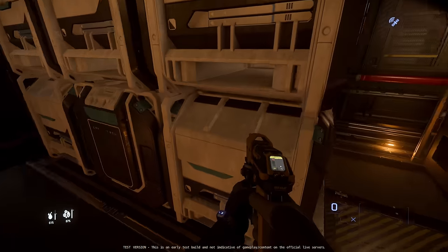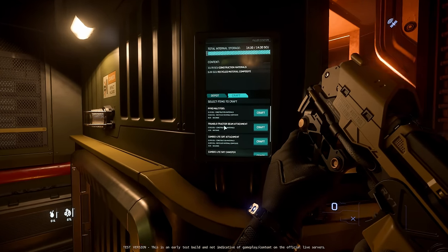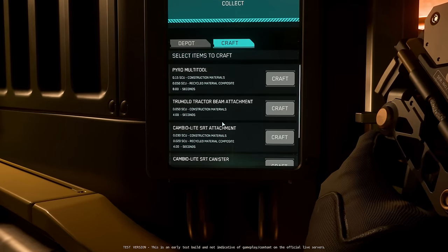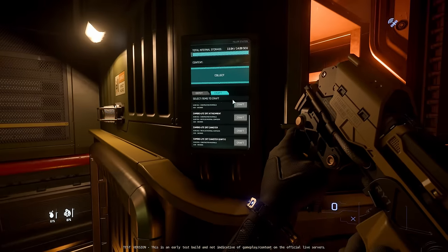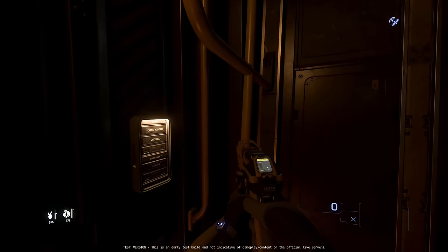I could do what I did at the beginning of the video and move all the boxes. I've already got 14 there and then another 14. The crafting looks different - it's got different requirements. I've only got construction materials, let's see if I can build that. It takes four seconds and then it pops out here and you can collect it. That's quite cool. I love that crafting is coming into the game - I think it's probably the best feature.